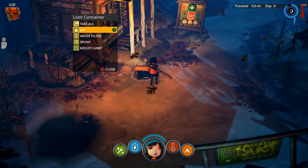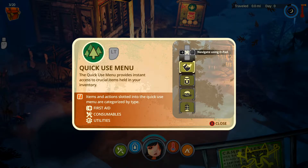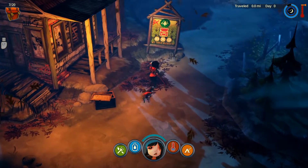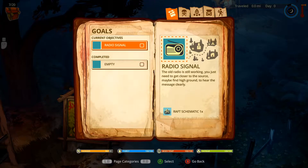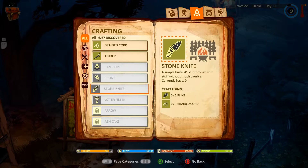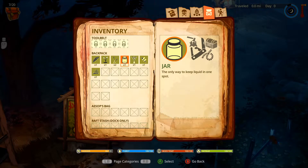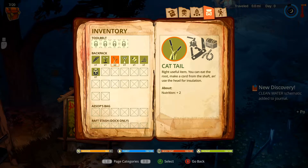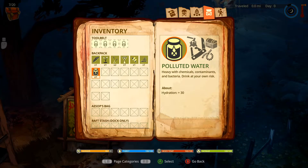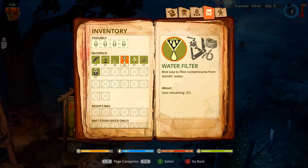We got a jar, water filter, a splint, and a moldy lump. The quick use menu provides instant access to crucial items — items and actions are categorized by type: first aid, consumables, utilities. We can collect some water here. Let's use the jar... we got some polluted water. I don't know how we use that yet.